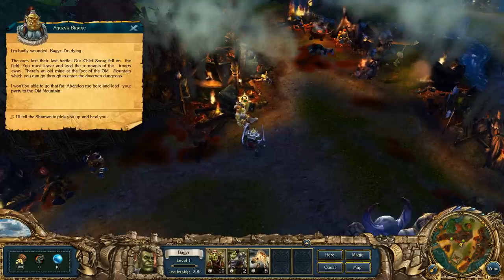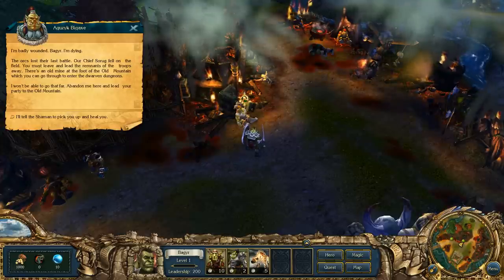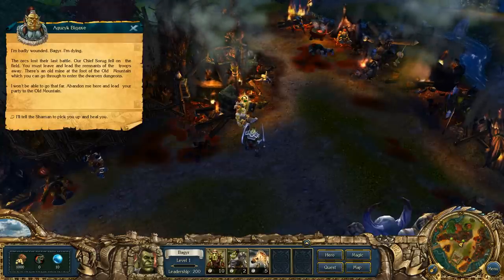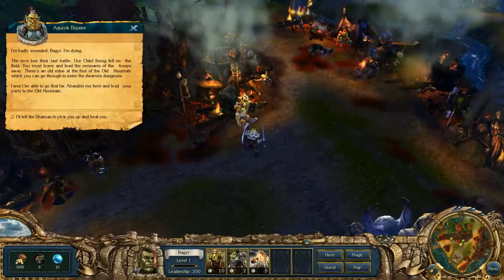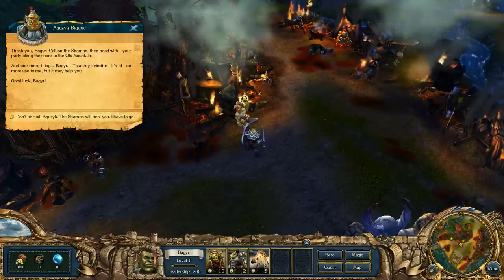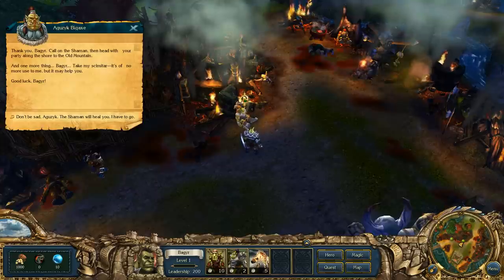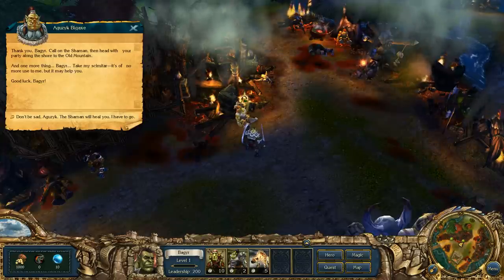That is Agutsk Big Axe - I'm badly wounded. The orcs lost their last battle and our chief Sorgul fell on the field. You must leave and lead the remnants of the troops away. There is an old mine at the foot of the old mountain which leads to the dwarven kingdoms. Abandon me here and lead your party to the old mountain. The shaman will pick you up and heal you. Take my scimitar - it's of no more use to me but it may help you. Good luck.